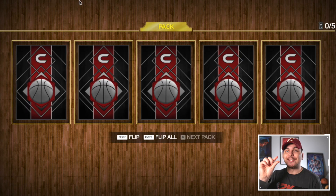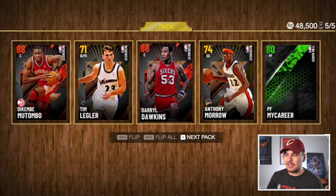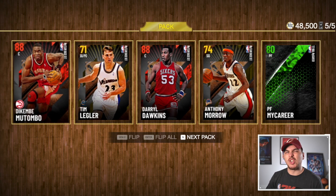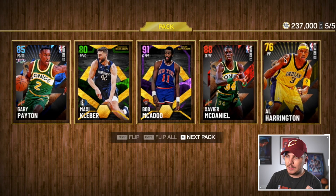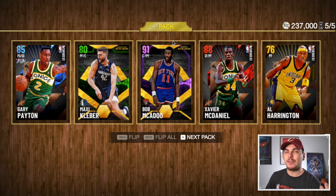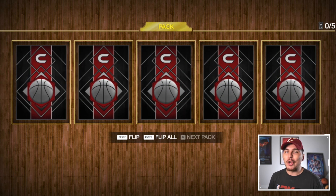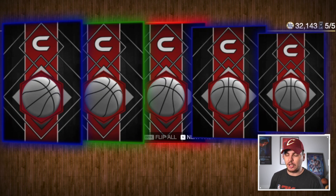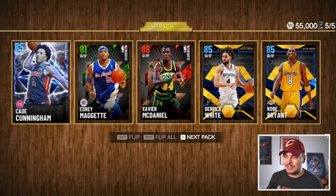Unfortunately I don't have that exchange card, so I'll take a different 95 overall pink diamond. Those are the rules I set. That's our first good selection and I feel good about doing the draft this way. Do we follow it up? Ruby Dikembe or Darryl — I'll take Dikembe just because he's taller. This is going to be difficult trying to win a game with all these day-one cards. Oh look at this pack though — I see a Bob McAdoo. Bob McAdoo was the star of the MyLeague video I posted the other day.